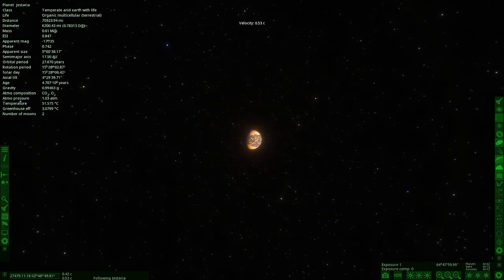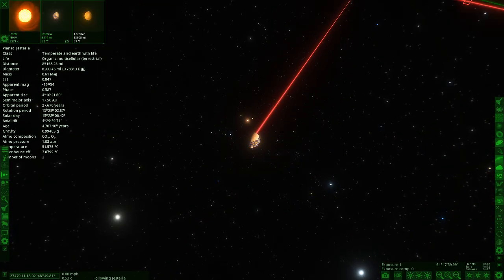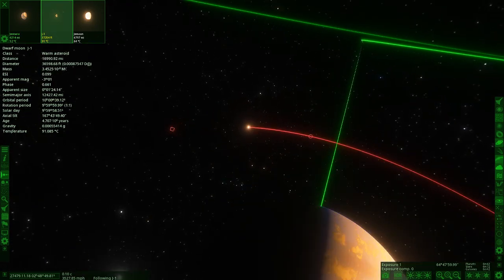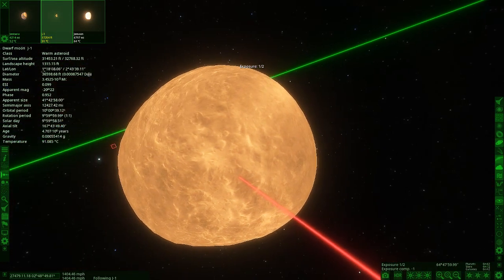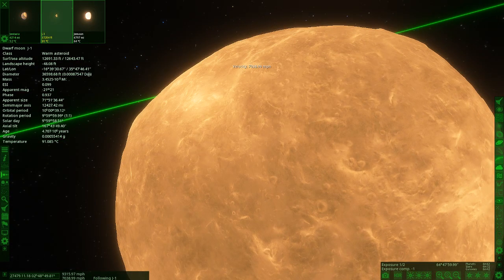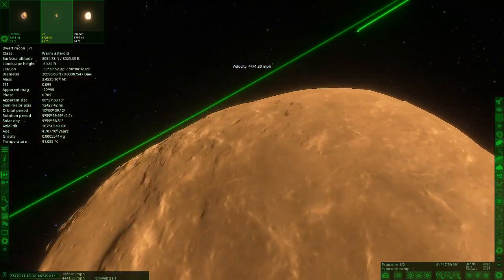Let's put the exposure back up and head to the moons. There are two moons around here somewhere. Okay, so here's the planet and the first moon is here. So here's the first moon — it's actually an asteroid moon, as we can see. Let's go ahead and lower the exposure so we can see a little easier. We're traveling at 7,000 miles per hour. This is the one thing I want to see in Universe Sandbox — asteroids that actually look like asteroids like this. Just look at it, it's so good.